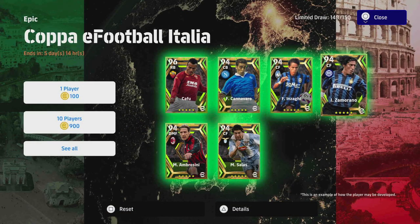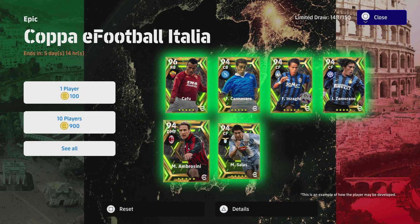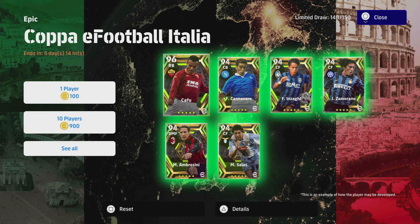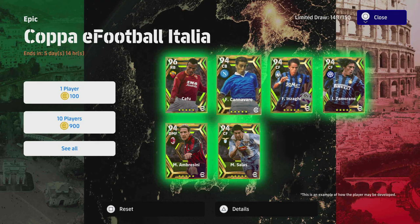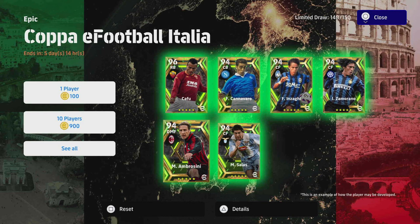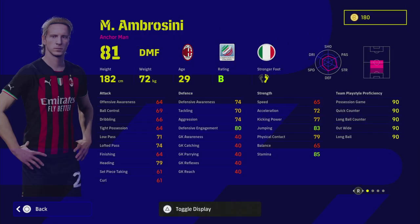Welcome back to another ultimate training guide. We're running out of road - we've got two left. We've covered Cafu, Cannevaro, Zaggy, and Zamorano, so if you've missed those go back and check them out after this video. They're short and sweet and cover everything - a complete breakdown of the player's stats, his role in the squad, and different tactics and formations. So we've got Ambrosini.